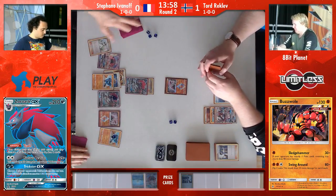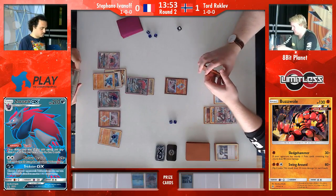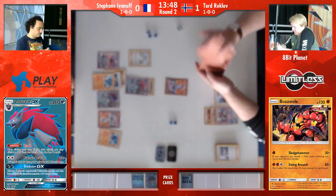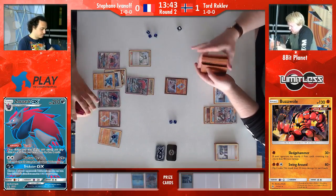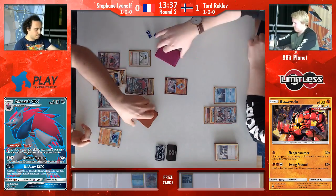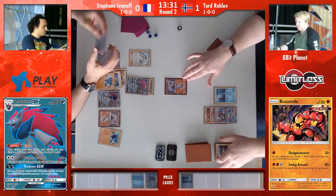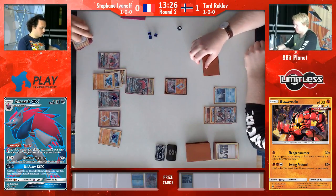In order for Zoroark to take a knockout on the Diancie, he does need another basic on his bench. Actually, no he doesn't — there's five. He has to evolve the Riolu. Lele here for N, putting Tord back down to one. That was a winning option for Tord — benching another Buzzwole with strong energy and Guzma would win him the game because of the 30 damage on the Riolu on the bench. But Stefan successfully prevented that.